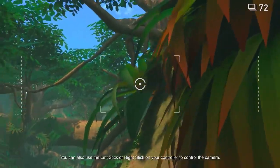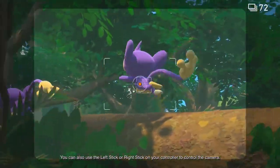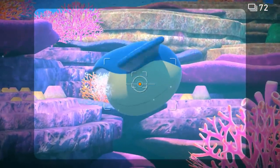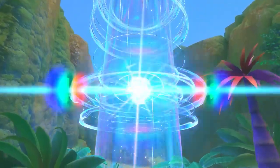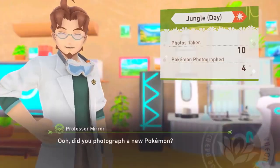To control the camera, simply tilt your system or controller. Be on the lookout for crucial moments to capture. After each expedition, Professor Mirror will evaluate your photos.